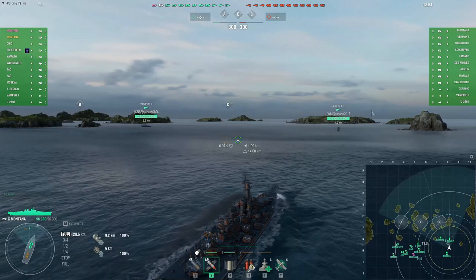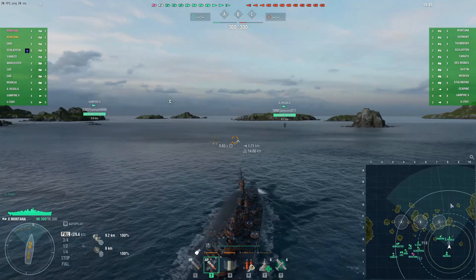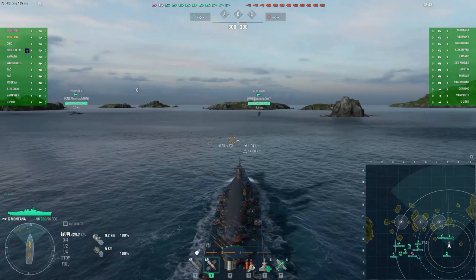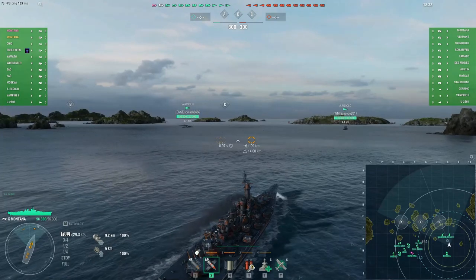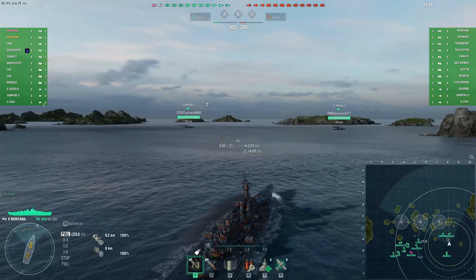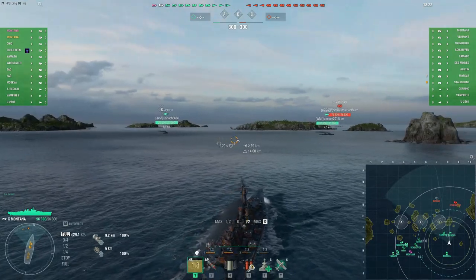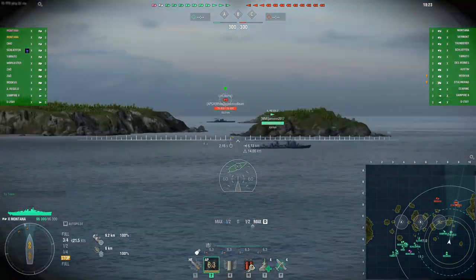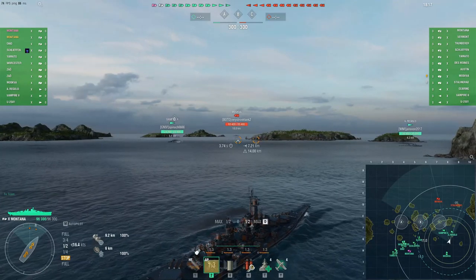The idea is I want to support my two destroyers on this flank. I have to be careful of how I position — I'd like to use this island here and turn out with all my guns facing this direction. I might switch to HE real quick to deal with a destroyer, but actually we want armor piercing. We don't want to lock onto the Moskva, but we need to be aware of the Schlieffen.